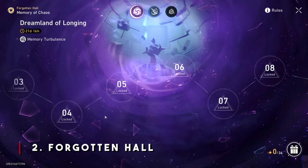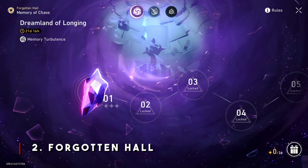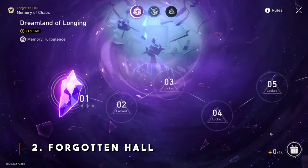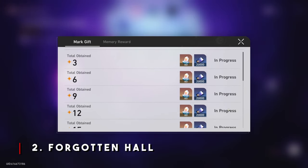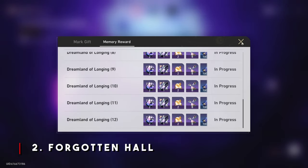Sometimes having only 8 characters is not even enough because this is a turn-based strategy game. I personally have Kafka, Black Swan, Ruan Mei, and Lynx in a DOT comp setup, and I'm still getting my butt kicked. If you're in a similar boat where you can only clear so much of the Forgotten Hall at your current power level, do not worry because the Memory of Chaos portion of the Forgotten Hall resets after about a month.